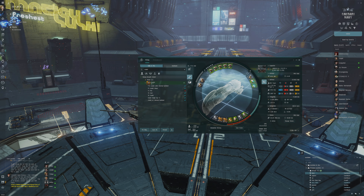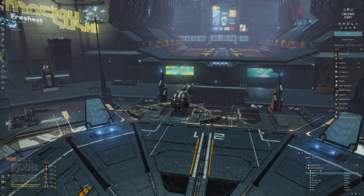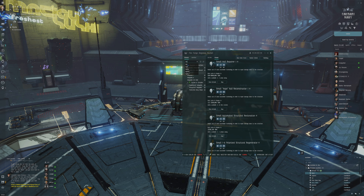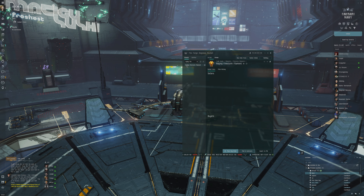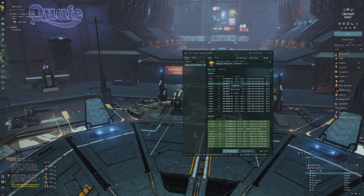We'll want to do some Sights probably, using full boosters and everything — I want to get the feeling and make sure we get something worth our time for a nice profit. Let's check: looking for a Raging Firestorm filament — these have actually increased in value quite a bit since the last time I checked.